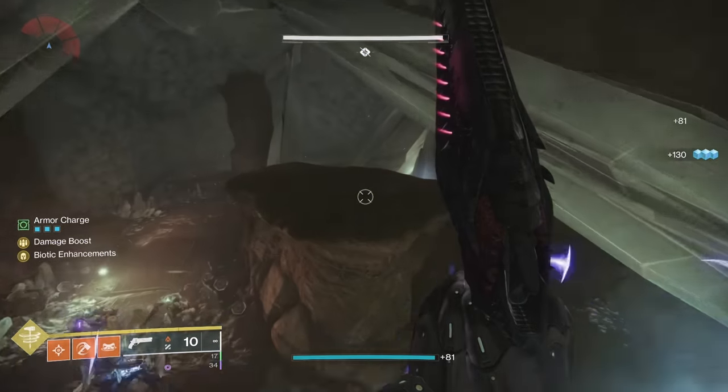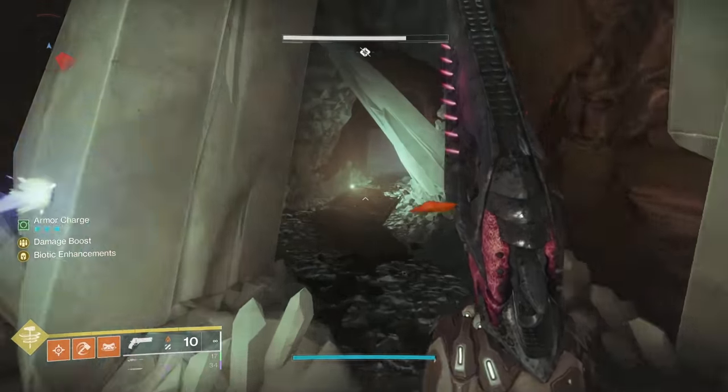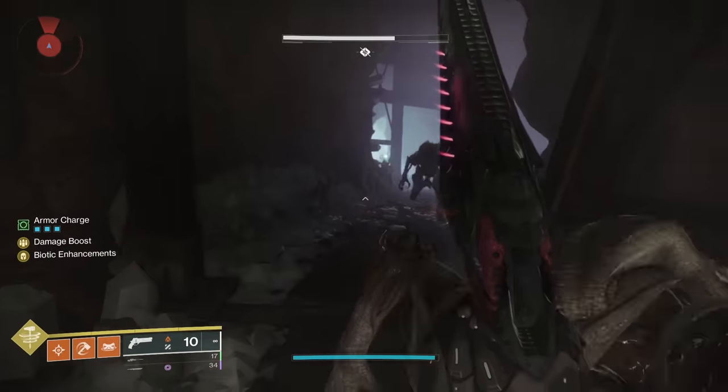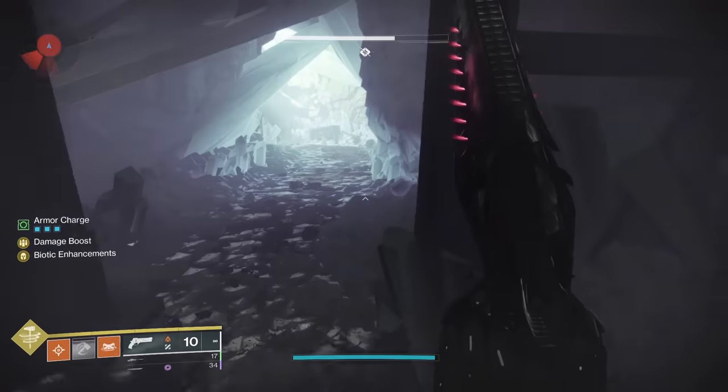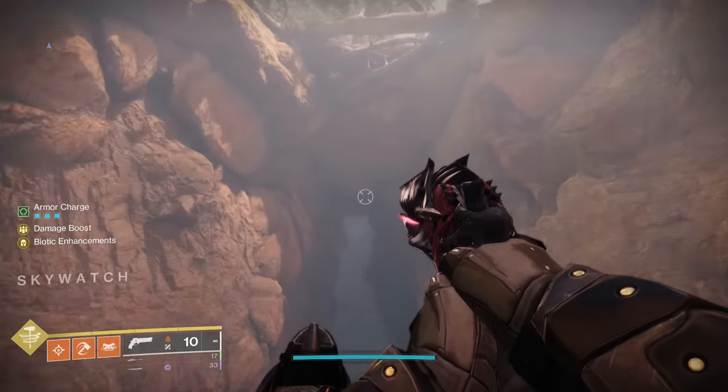Depositing the engrams is the main mechanic of this dungeon. You get a Burdened by Riches debuff and you will die if you don't deposit the engrams in time. You have 30 seconds to pick up an engram and this timer refreshes when you grab another. Keep this helpful tip in mind because it will come up later.